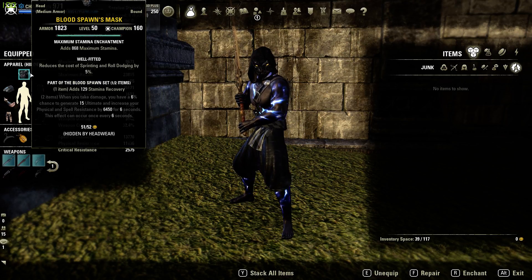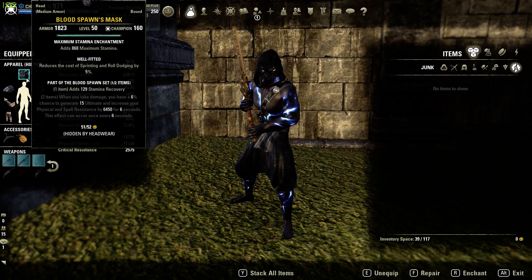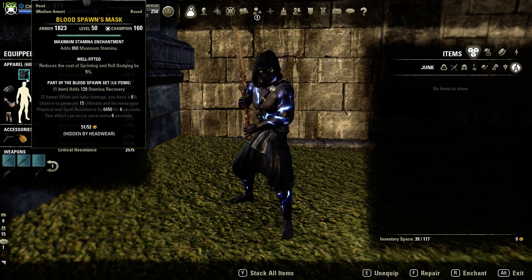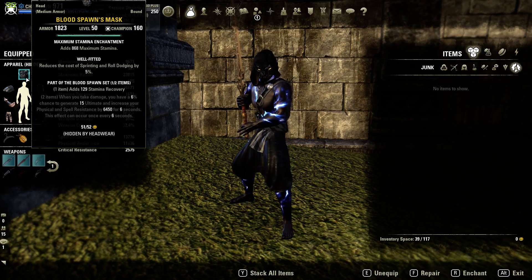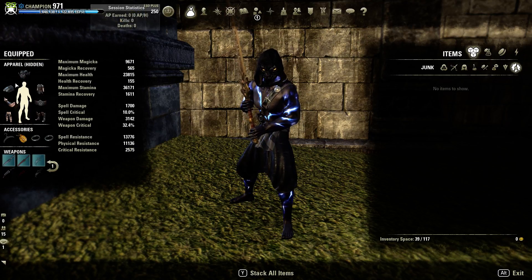Let's first jump into the sets. We are running Bloodspawn and Stormfist. You should be able to get Bloodspawn pretty easily — it's been in the game for quite a while now, it's an undaunted set, and it's going to be giving us the sustain of this build. We are running Stormfist as well, which is just like Bloodspawn — they both give Stamina Recovery for the one piece.